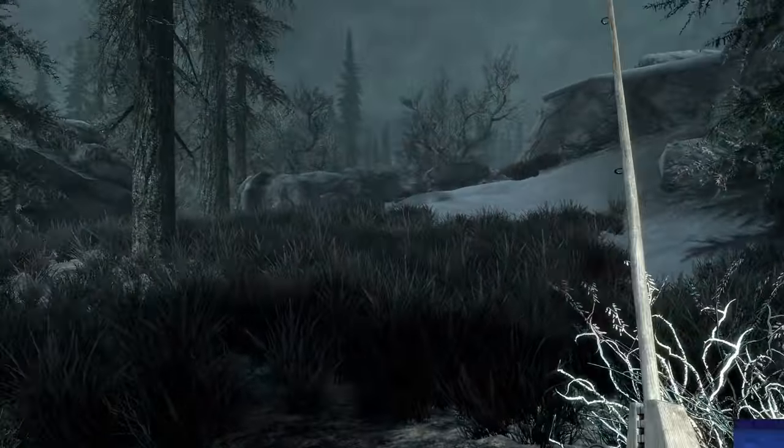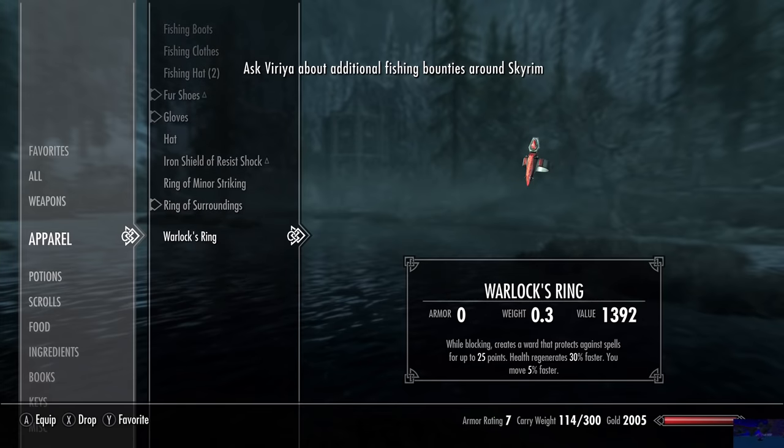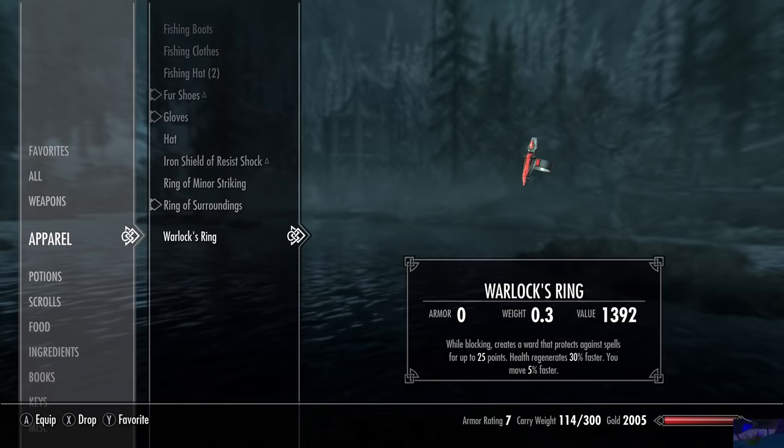After looting the old man I managed to find a journal detailing the magical ring of his that fell in the river nearby. Naturally I head there and fish it up — it's actually a pretty good ring with some unique enchantments like increasing your base running speed. Seeing how you can also fish up weapons and armour, this gives me an idea for a future run where I can only use items I get from fishing. Let me know if that's something you'd all be interested in.